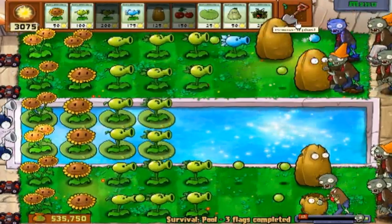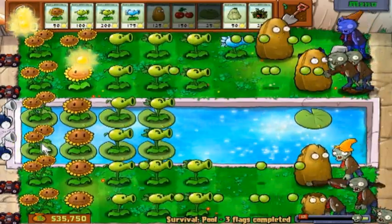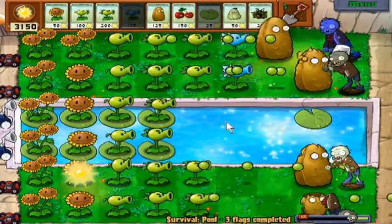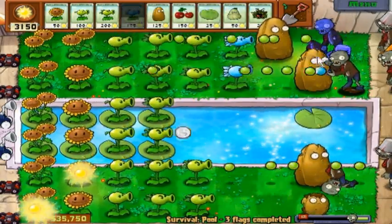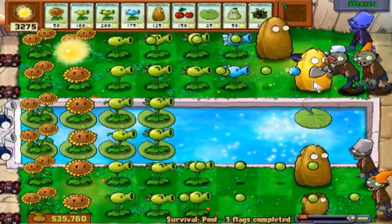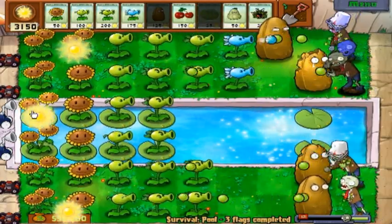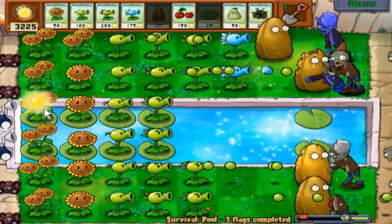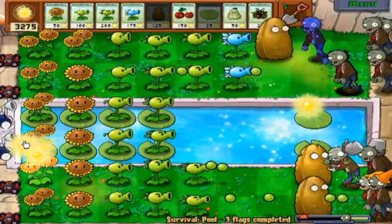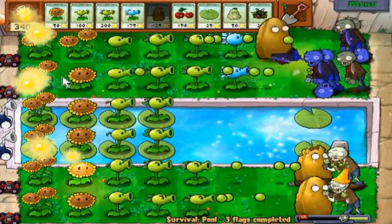Nothing much to say. I also placed the tall nut in the wrong place. And I also realized I don't have my double sunshine. It should be right for one round, I think — it doesn't matter. It's not like we're exactly struggling with suns right now because we're pretty much overpowering. We have the sun coming in from the sky. Everything is golden — like the sun.